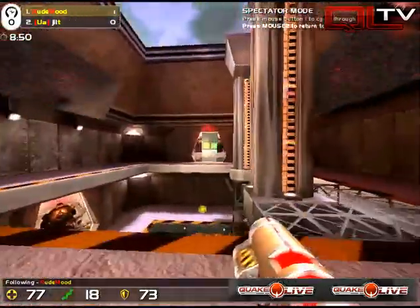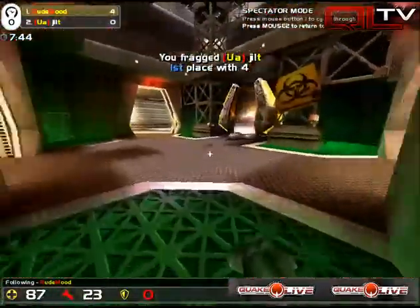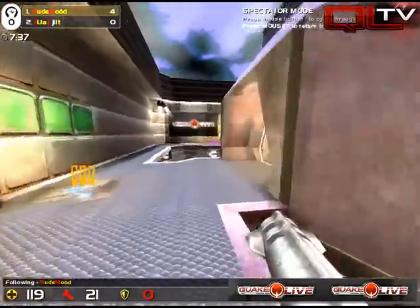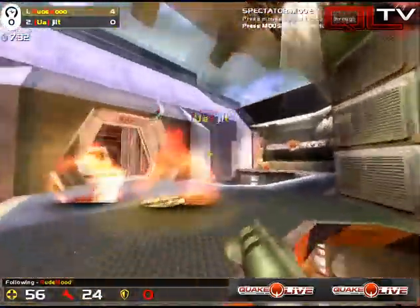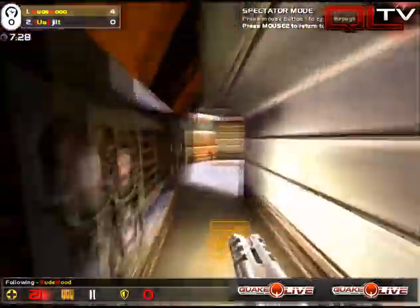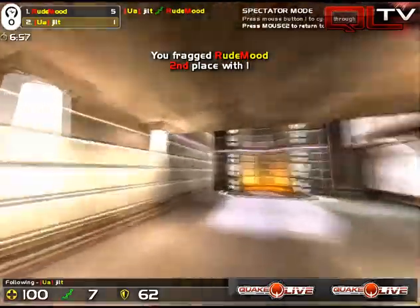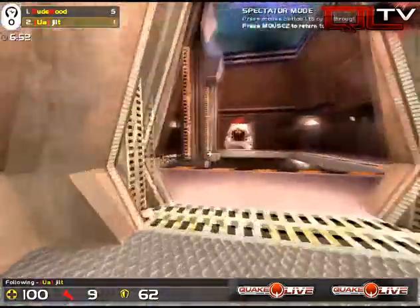And tags Jilt to exit. Jilt getting a nice mid-air rocket, and Rude Mood is trying to back off and tags Jilt as he makes an exit. Nice rocket there by Jilt — pops Rude Mood up. But Rude is now out of armor. Jilt gets popped around. Rude Mood's down to 21 health and is on the run. What a shotty! Rude Mood has the better stack, though. What a shot — I switched over just in time as Jilt gets that rail. Very nice.